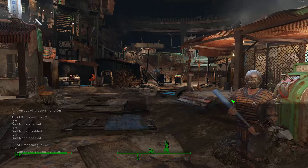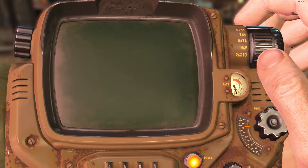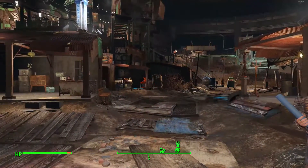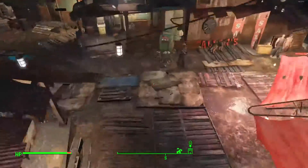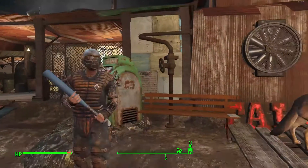The next console command is TM, which turns off the HUD. Next on the list is TFC — this is basically a free cam, so if you want to take a screenshot of your character, this is the way to do it.